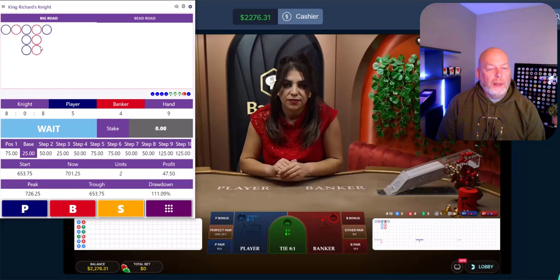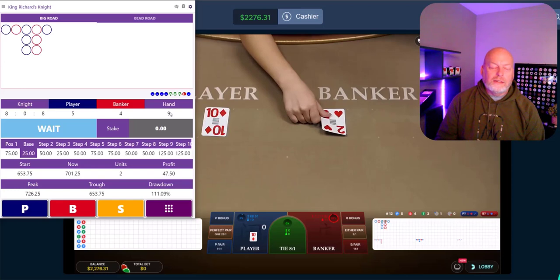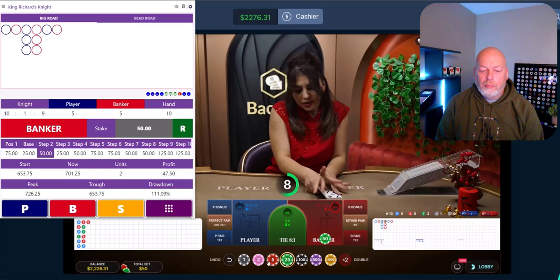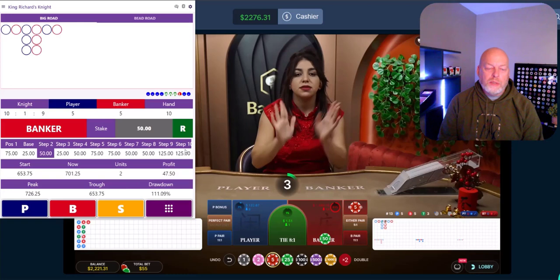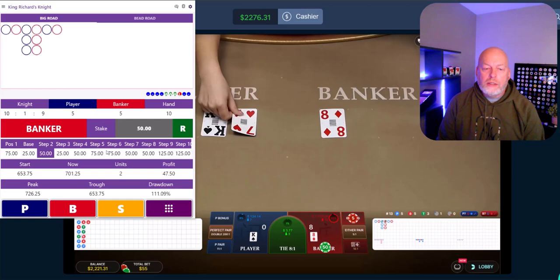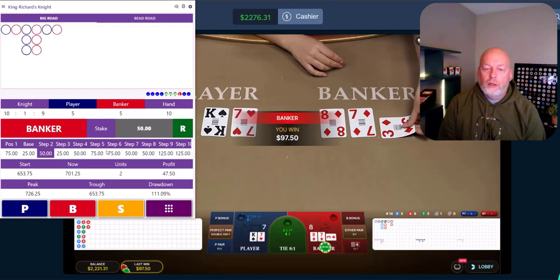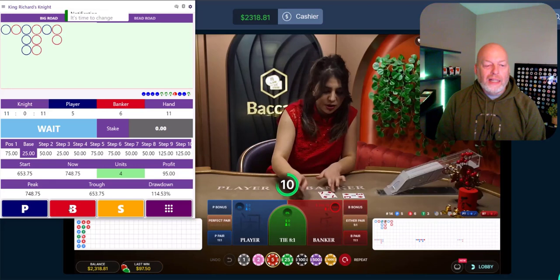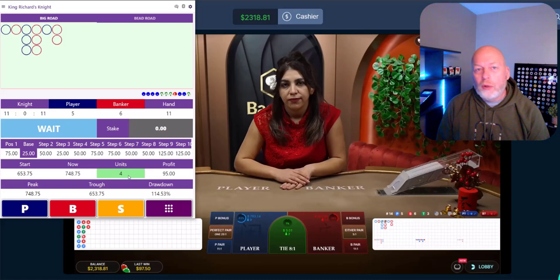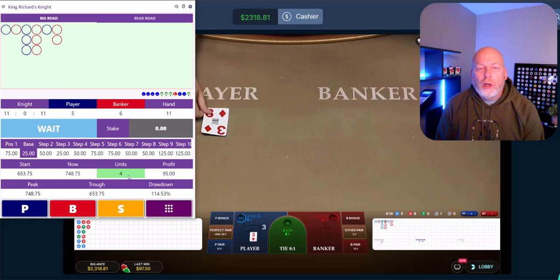Getting back to our game — they just had a player and we're still waiting. King Richard's Night is saying it's not time to put money at risk, and banker swooped in. Now it's saying go big on the banker because we're in step two. You can see the steps: base, then 50, 25, 50, 75, 75 — it literally just walks up and down; it won't jump around. We got the banker, and my alert shows up — it went green and says you got your four units. Time to bounce. You don't need to be greedy — there are plenty of tables.